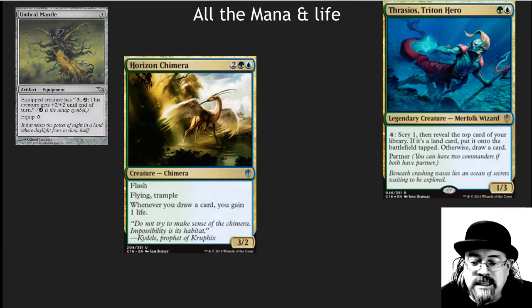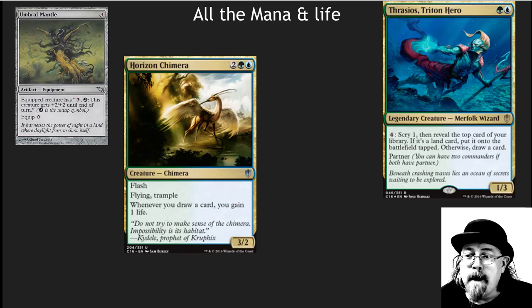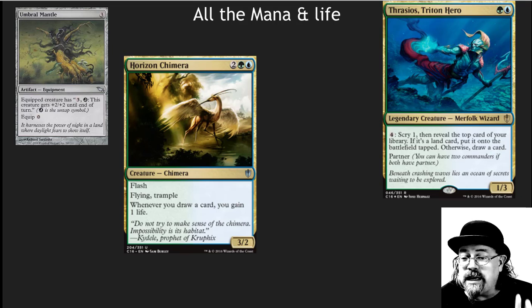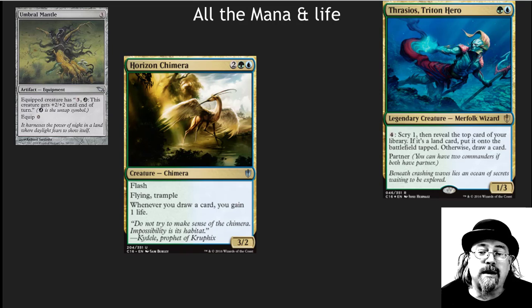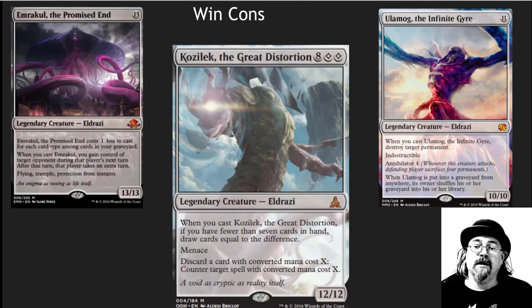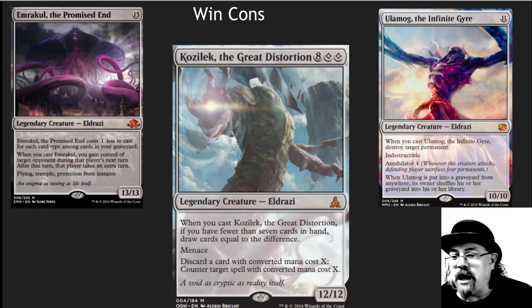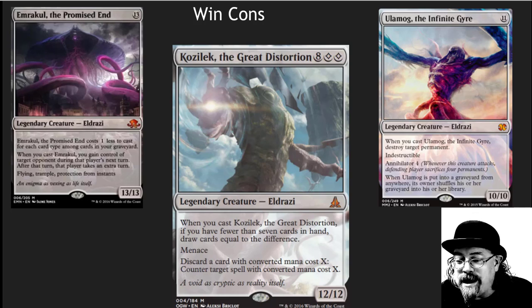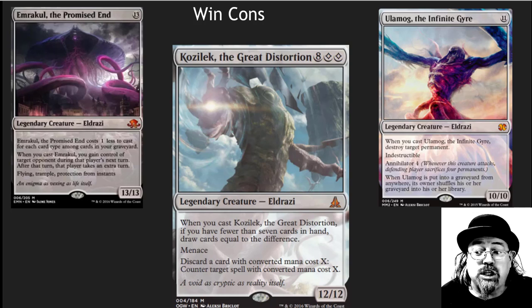You have ways to gain massive amounts of life and mana based on what's going on in the deck. The Umbral Mantle is one of those cards I really like here — the untap ability is really about using the mana from your commander, since all those extra cards give you extra mana. Win conditions include Emrakul, Kozilek, and Ulamog — just putting down giant creatures and crushing people.